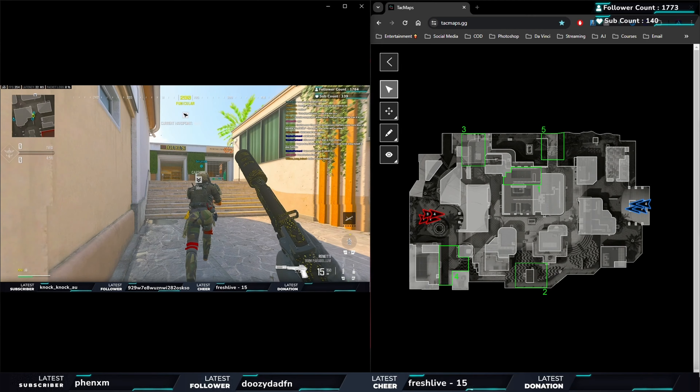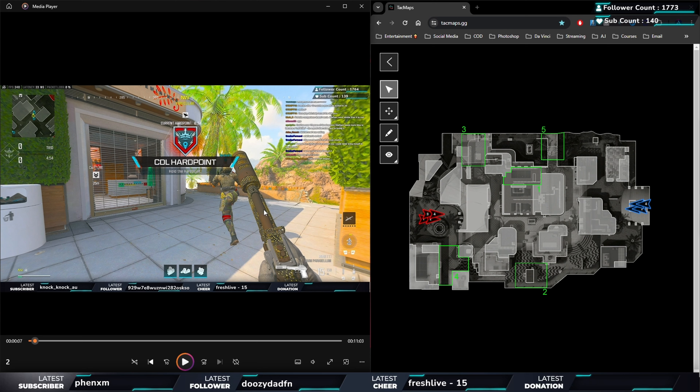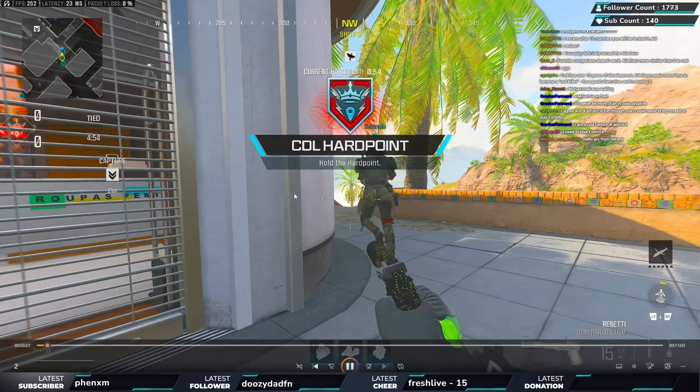Welcome back to the channel for another VOD breakdown. This one is my own gameplay - a crimson lobby. We'll be going through breaking down the spawns, the gameplay, all that good stuff. We're going to go full screen whenever we want to go through tac maps and show you the rotations and things that could have gone better. The hard point spawns will go through to this screen to give you more insight on player positions.